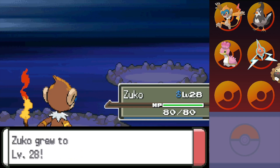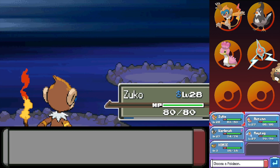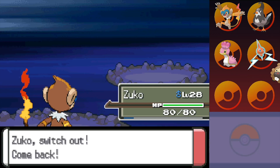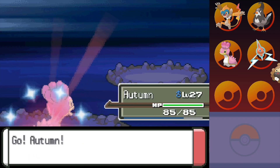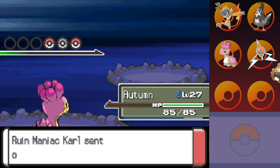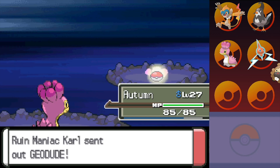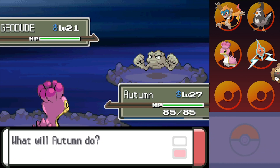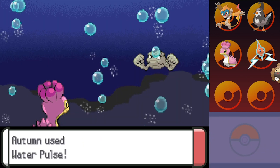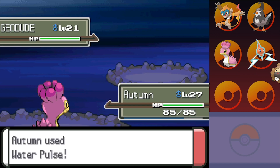Ha ha ha — there it is. Okay, and next up is Geodude. We'll switch out and give Autumn the screen time he deserves, because Autumn is the hardest core of our team — really the pillar that holds the rest of the team up. A nice little Water Pulse. This should take it out, no problem. I cannot see a Geodude living that, even at level 21.